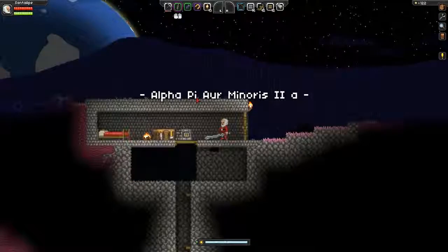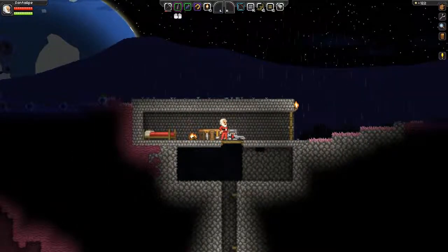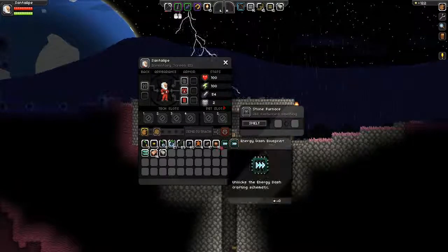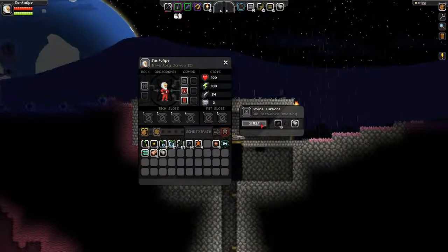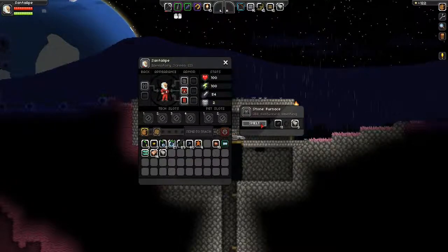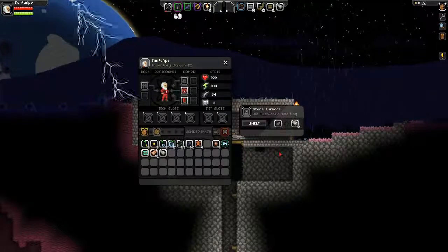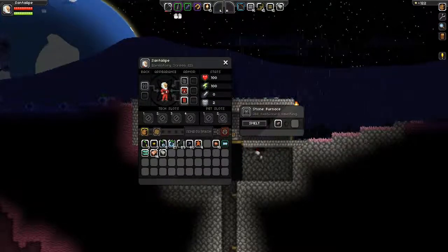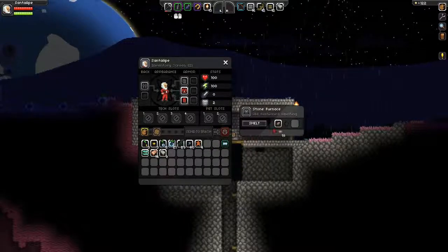Alpha — oh, that's the name of the planet. That's the first time I've actually noticed that. Let's smelt all this. I imagine two ore per one bar it looks like — yeah. So now I've got eight, nine bars of iron, and we'll see how much copper we can get.